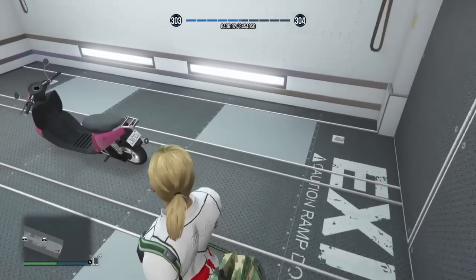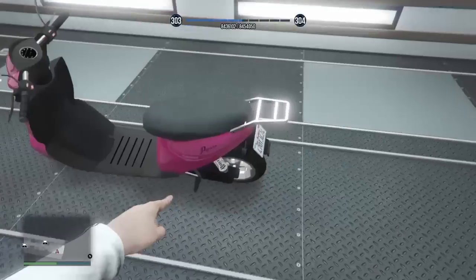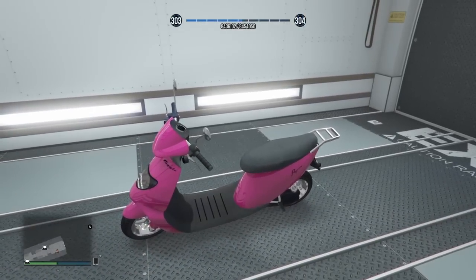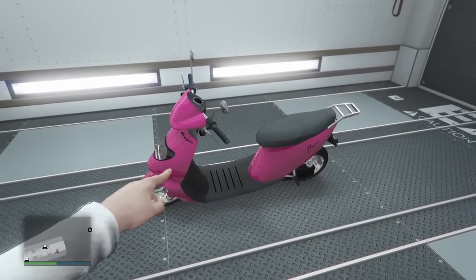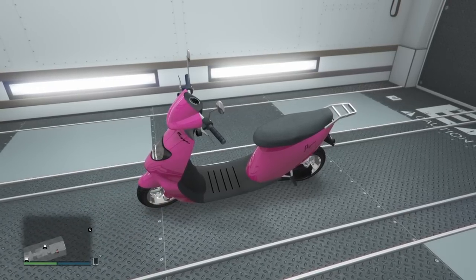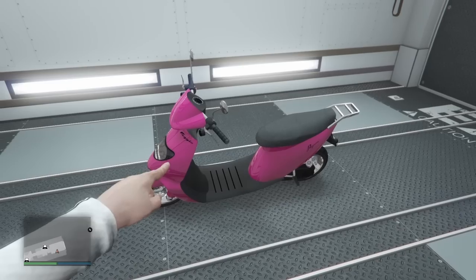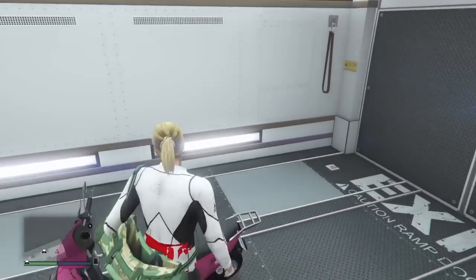For this, all we need to do is purchase any bike we don't already own that's a two-seater. Here is my Fagio Sport — I've made it pink because later I'll need to request this specific Fagio Sport and it needs to be this exact one. I don't have any Fagio Sports, but if you do just make it a color you'll recognize. Now it's stored in my Mobile Operations Center, so I'll drive it out and get prepared to get glitched out.